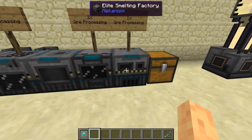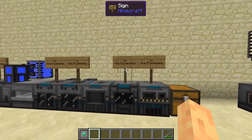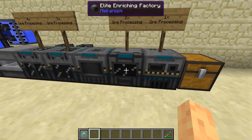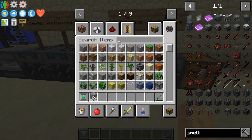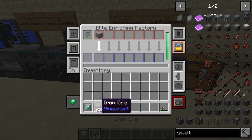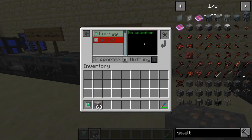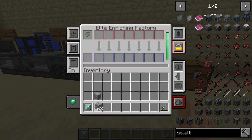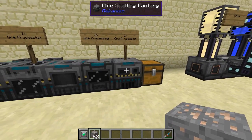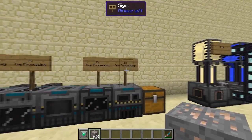One times ore processing: smelting works just like a regular Minecraft furnace. Two times ore processing: we add an enriching factory which will turn our ores into dust — one ore into two iron ore dust — which will automatically go into the smelting factory. That dust gets smelted into an ingot each, so two times ore processing.